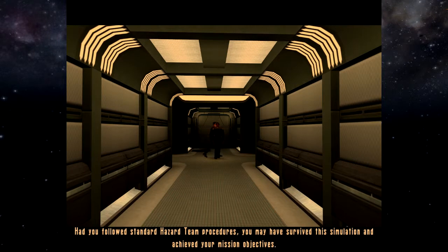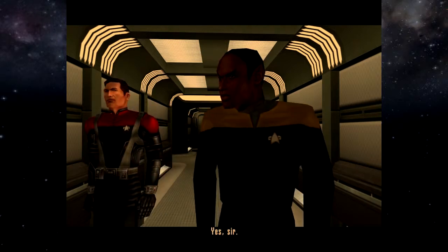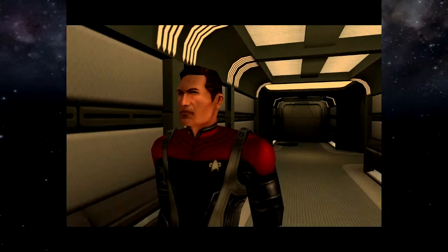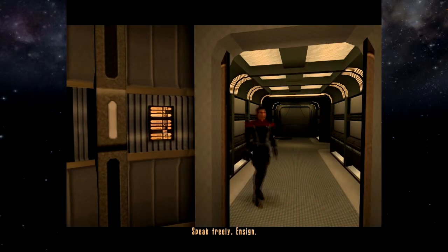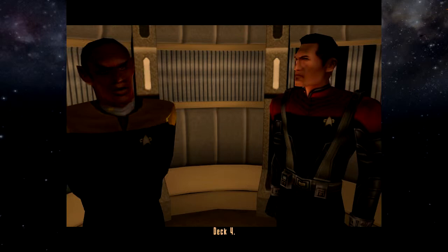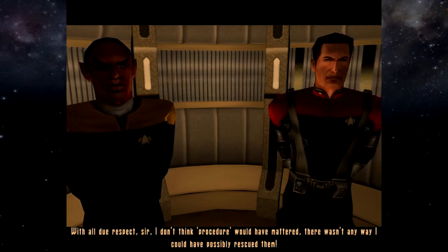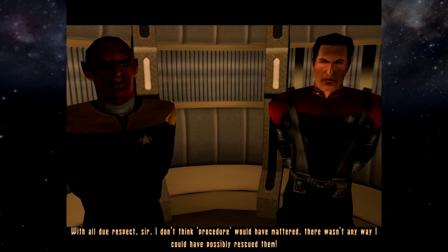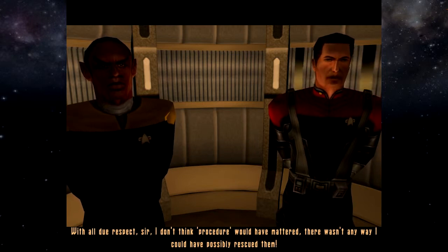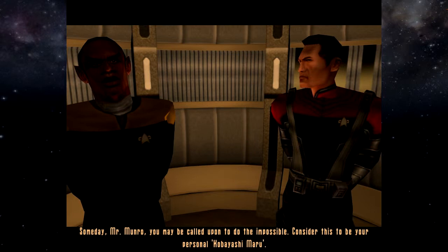Had you followed standard hazard team procedures, you may have survived the simulation and achieved your mission objectives. Procedure. Speak freely, Ensign. With all due respect, sir, I don't think procedure would have mattered. There wasn't any way I could have possibly rescued them. Someday, Mr. Monroe, you may be called upon to do the impossible. Consider this to be your personal Kobayashi Maru.